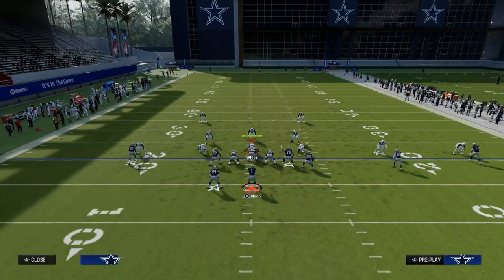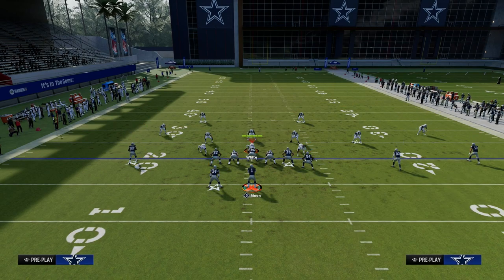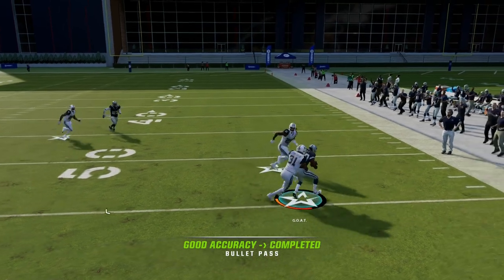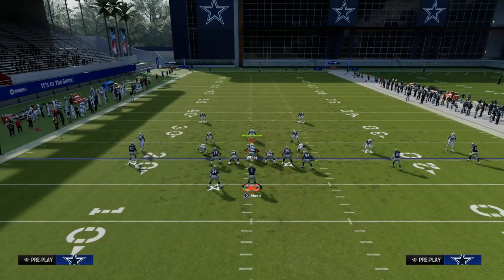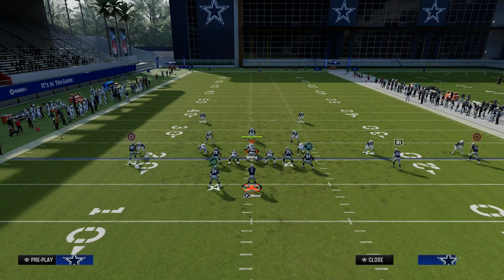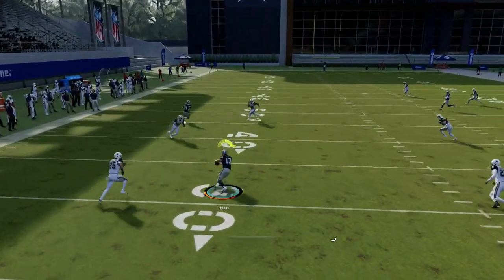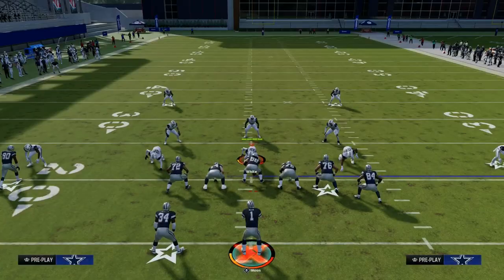Against zone coverage, this play spaces the field very well. There are two reads I really like to utilize. First and foremost, we always want to check to that drag if it's open — normally it will be against zone because the post route has to be user defended. If they go user the post, even if they have a hard flat, a hook curl, or a lot of underneath coverage, the drag is going to be open coming across right in that little window, and you're going to be able to hit that for an easy gain.